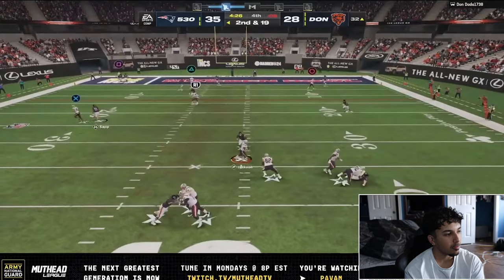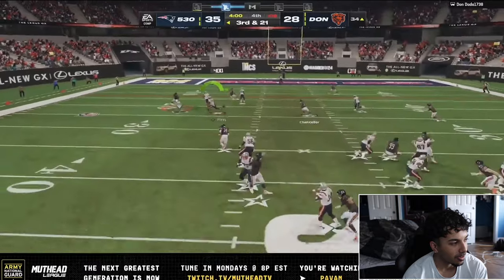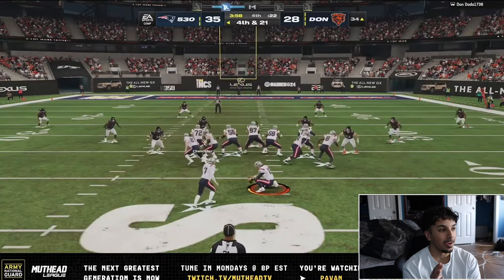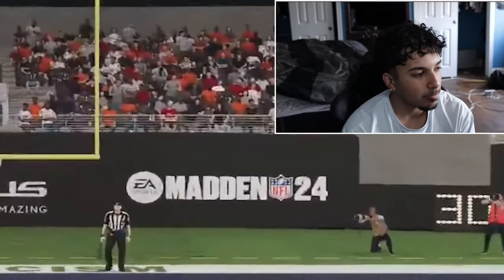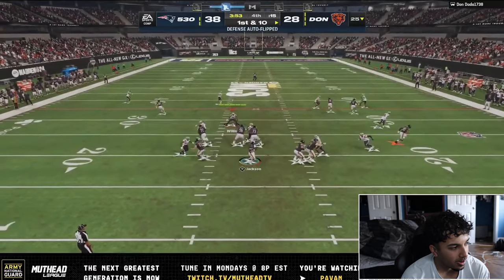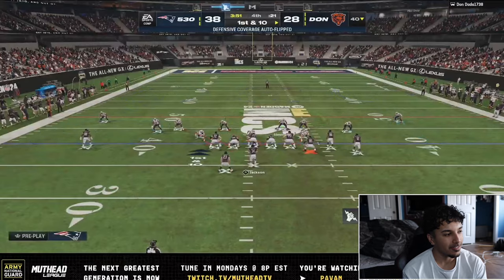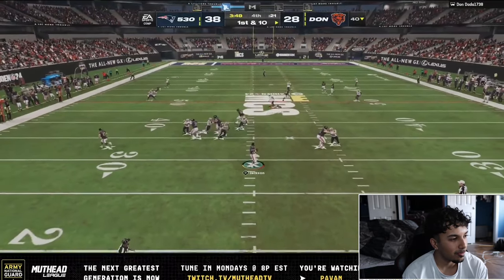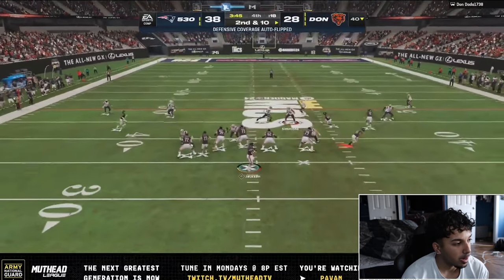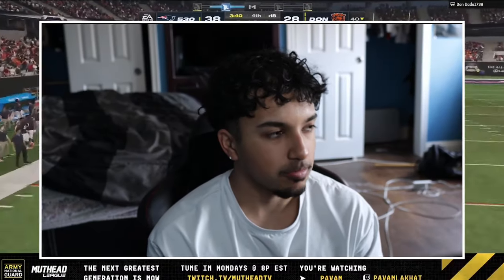I could have thrown our number one but I wanted to see if double post gets open — this is where things start getting a little weird. I don't know what happens right there — like one of the worst route combos I've ever called; flame me in the chat. Kyle Pitts honestly gets KO'd — I had the corner route late, probably would have had enough time, but I just wanted the clock to keep ticking. Things are starting to get weird — we were just cooking the whole game and all of a sudden those three plays we kind of got stopped.